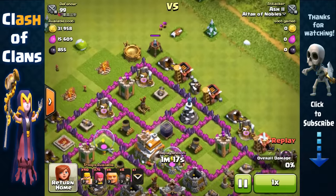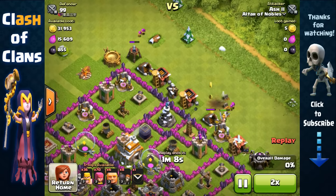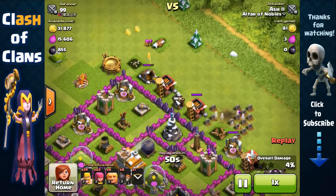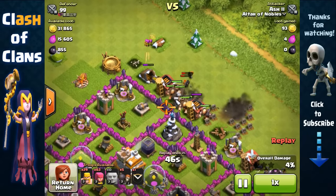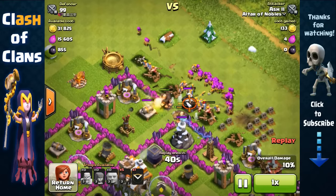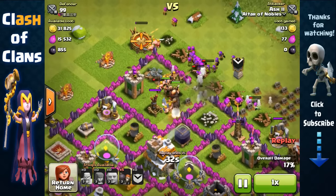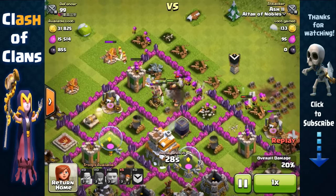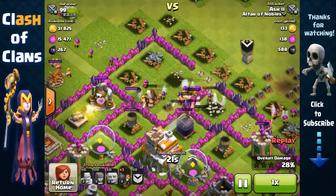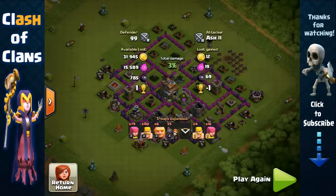Now let's watch this attack unfold. We use archers to remove the air sweeper and that gold mine on the other side to create space, with a few barbarians and archers. Once we've created that space, we spread giants to distract the wizard tower and send wall breakers away from it to open up the first wall layer. While the giants distract the wizard tower, archers over the wall take it out. Our barbarians and giants in front shield the archers, and the archers can then attack the Dark Elixir storage over the wall. We got 734 Dark Elixir in this raid.